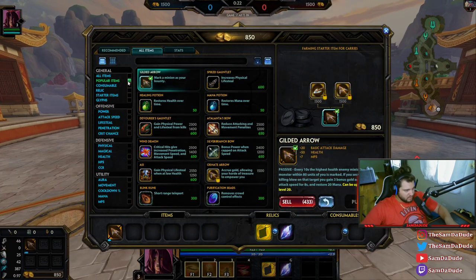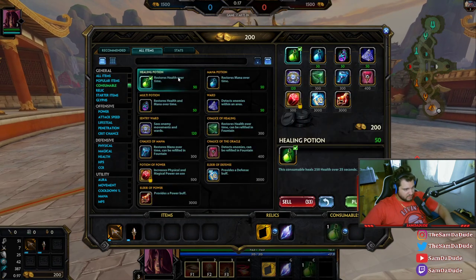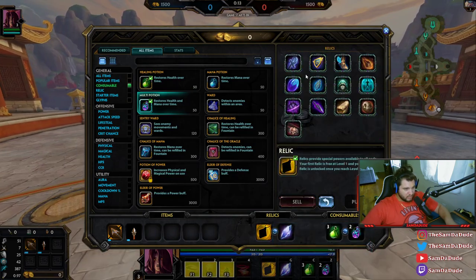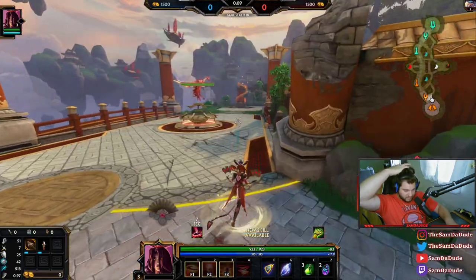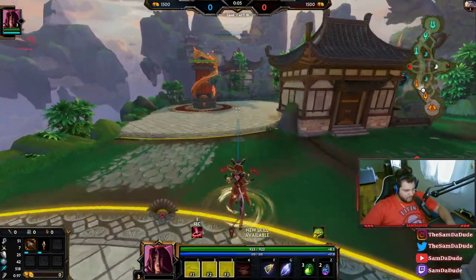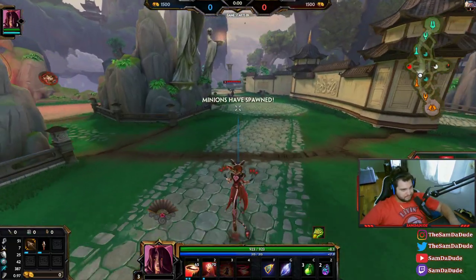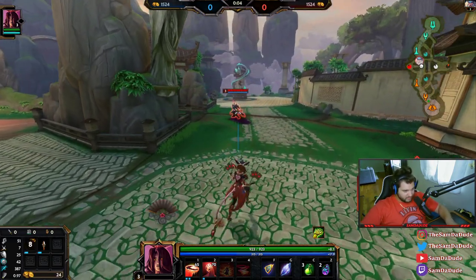I'm going to go the route of Gilded Arrow because my plan is to go crit chance with Transcendence — basically hit as hard as possible. I'm gonna get Aegis against Poseidon because I don't think Izanami's dash is fast enough, and I'm putting two points in the one. So for right now it's basically just a normalized duel.